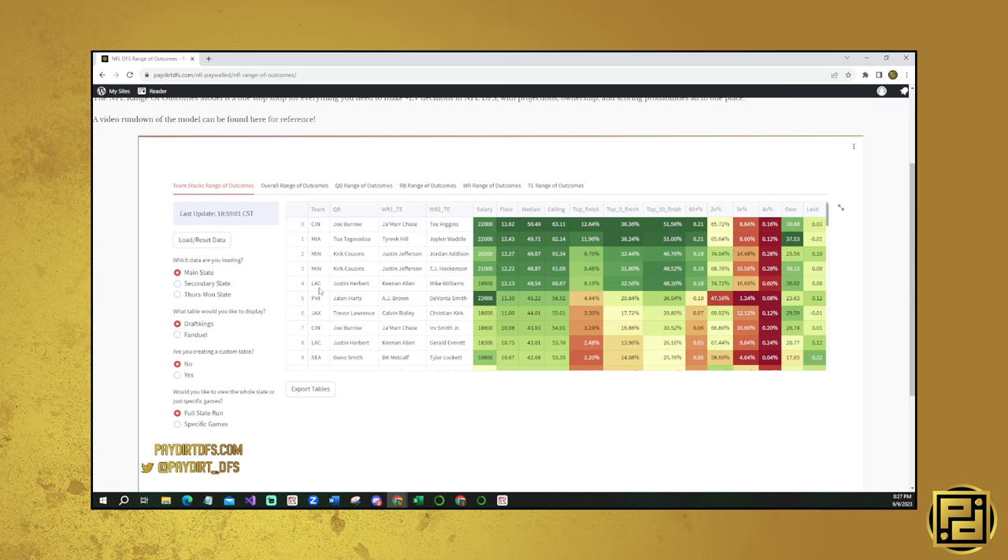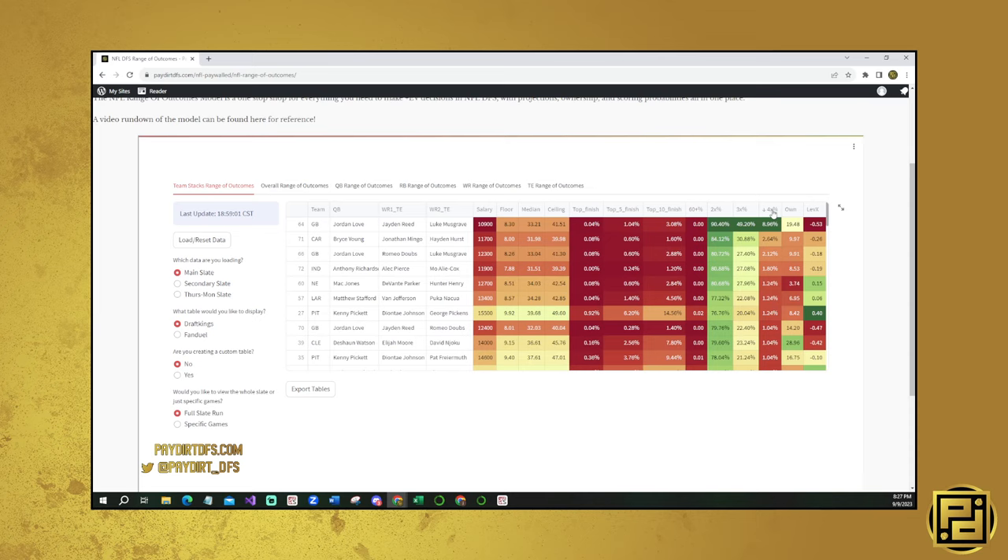Looking at median: Cincinnati, Miami, Minnesota, Chargers, and Philadelphia are kind of the top overall stacks here. Those five stacks look good - but really it's Cincinnati, Miami, Minnesota, and the Chargers at the very top.